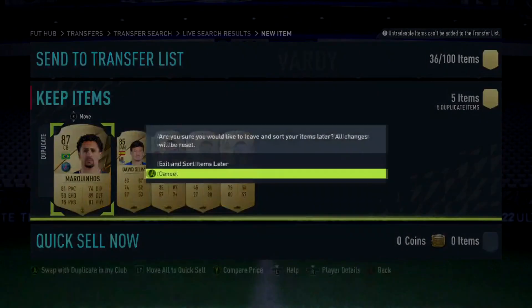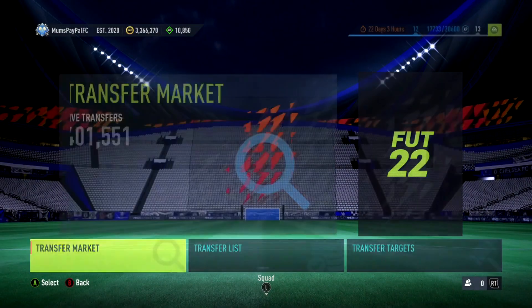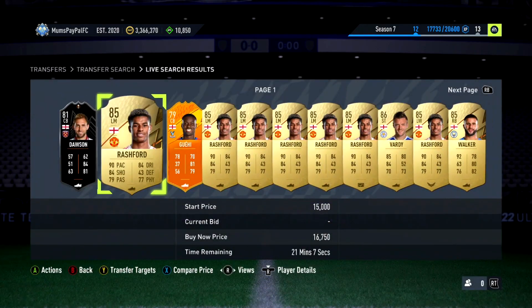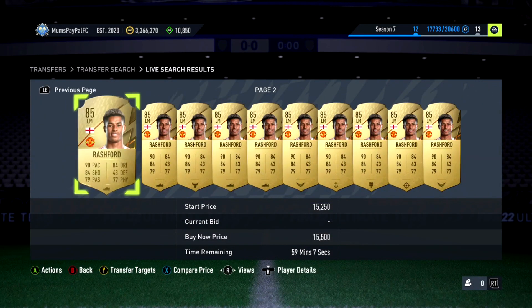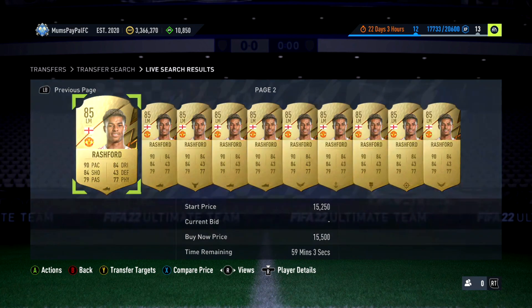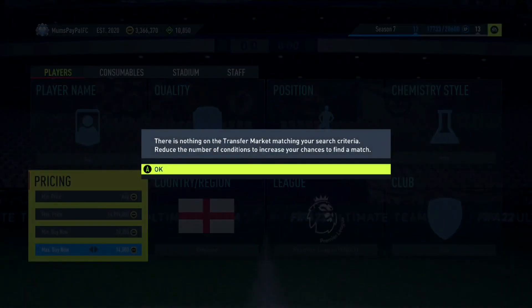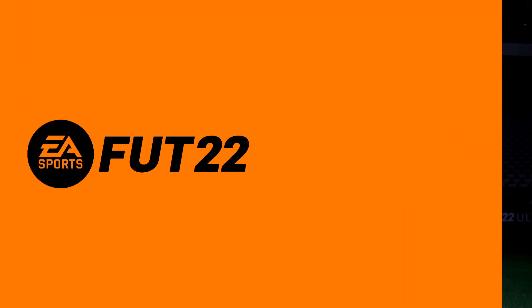That's his max buy-now at 16k, so he should insta-sell at 16k probably. You've also got Rashford who is around the 15-16k mark, as well as Guihi and Kyle Walker. Raheem Sterling is around the 15 to 20k mark as well, so it's a really solid filter. The fact that it works right now is great.